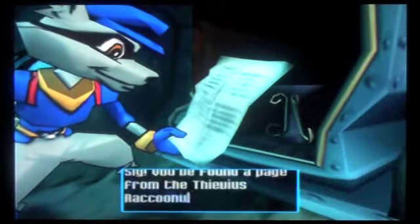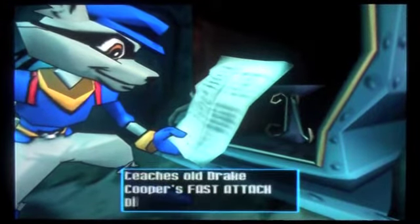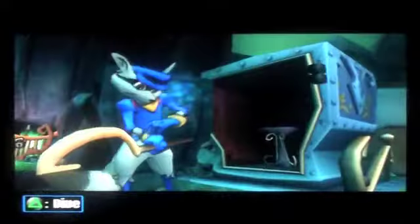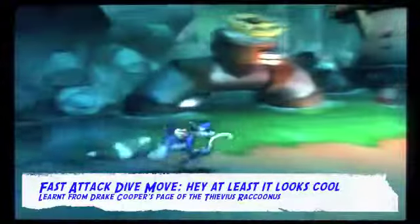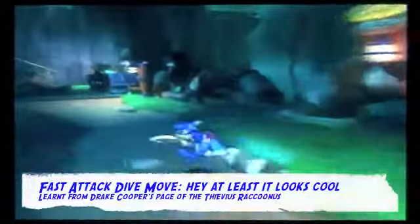This page teaches old Drake Cooper's fast attack move. We get Drake Cooper's move, which is actually really nice. We leave our insignia — Sly Cooper does that throughout this game. We get the fast attack dive move from Drake Cooper. It's not really that useful — it's kinda cool to knock out a guy with it and it does look pretty badass, but all in all it's not really that good of a move. If you guys like it, then that's okay.